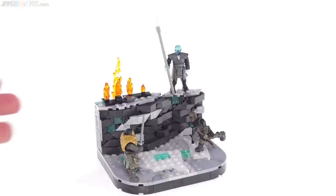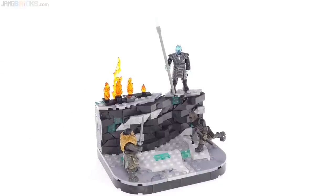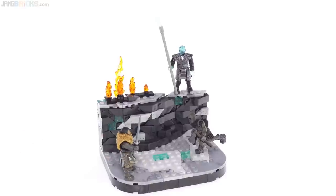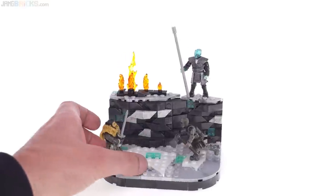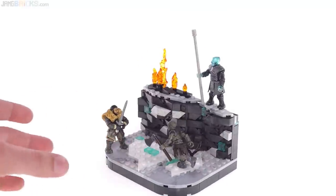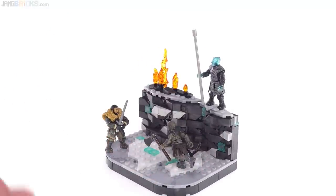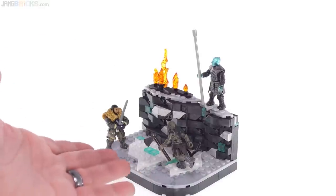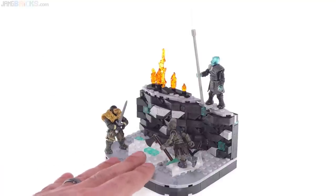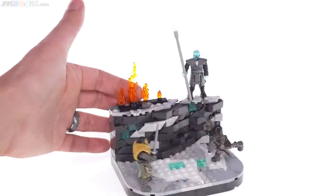It comes with three figures and a bit of wall that has been broken down a bit, and this just forms a vignette style battle area — a little section of terrain for you to display things. You can bring in other figures here if you want, display them in different ways, either on the base platform down here or up along the edge. The little fire elements back here can be moved around.